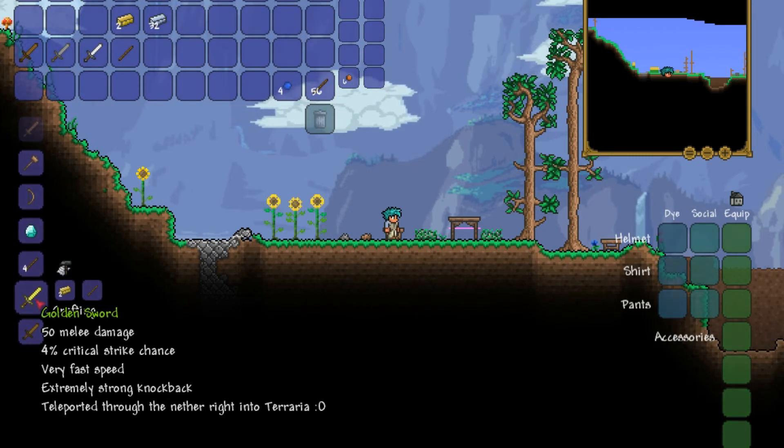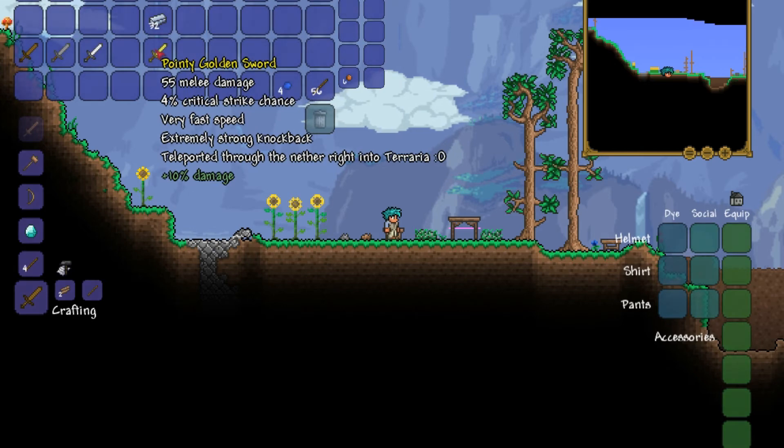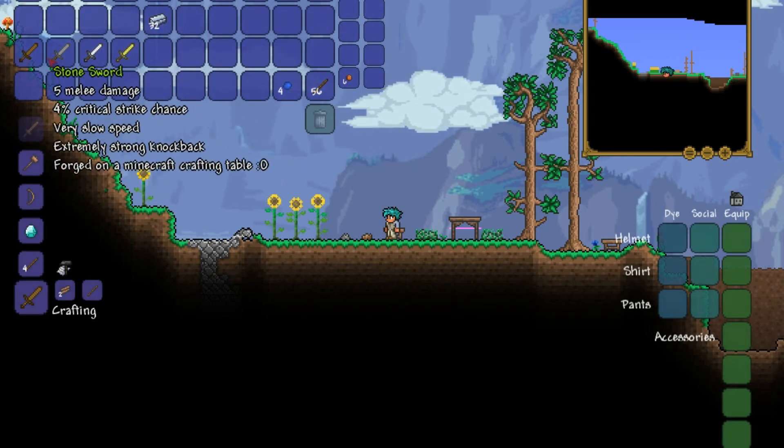Our next one is the golden sword — just two golden bars and a stick. It's pointy, really fast, but also pretty darn tiny. I like to call it the banana sword. I like that one.